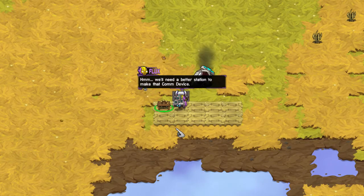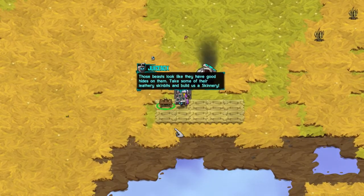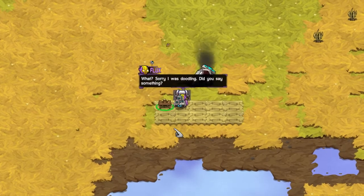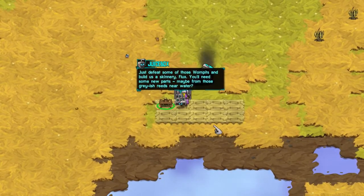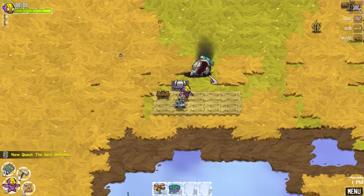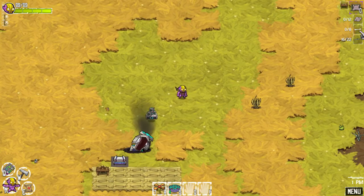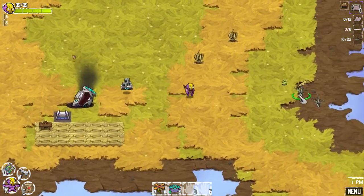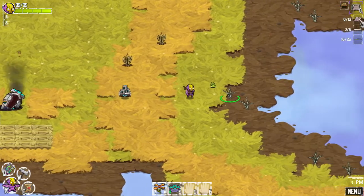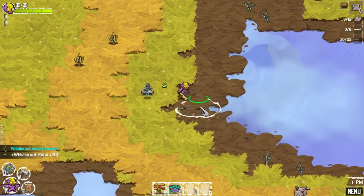Alright, we need a better station to make that comm device. So we need to get some hides and we're gonna make that skinnery as well — I saw that last time. So to defeat some of those wompits and build us a skinnery. Alright, so it's already tracking. It looks like we need bones and some of this other stuff I was collecting before. I'm guessing that's hide, not rocks.